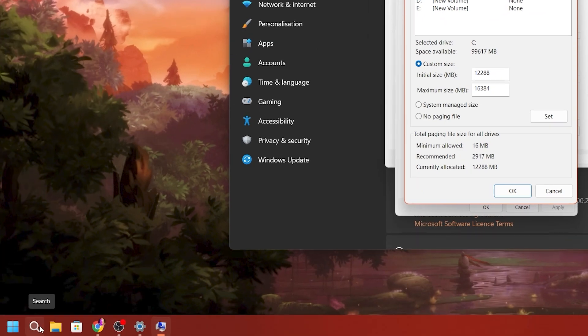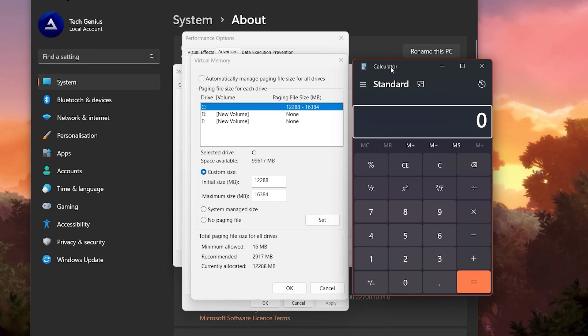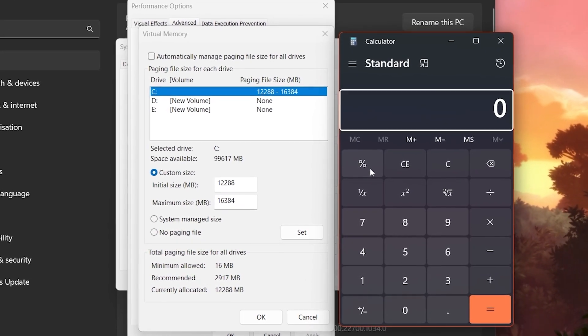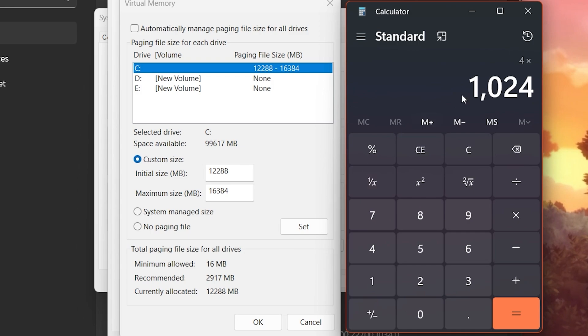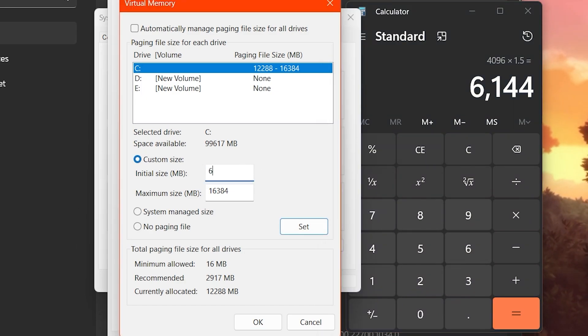To get the recommended values, open the Calculator. If you have 4GB of RAM, type 4 and multiply by 1024 to convert GB to MB, then hit equals. You'll get your RAM size in MB. Now multiply that number by 1.5 and hit equals — this gives you the initial size value of 6144 MB.